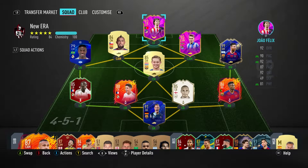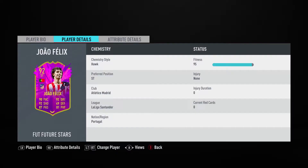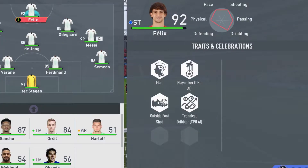What is up guys, it's your boy RetroX Reflex. We are here with another FIFA 20 player review. Today we're going to be looking at Future Stars João Felix. This guy is worth like 1.75 mil on Xbox One — very, very expensive. He has five-star skill moves, four-star weak foot, high/medium work rates, 90 pace, 92 shooting, 87 passing, 92 dribbling, 49 defending, and 81 physicality.